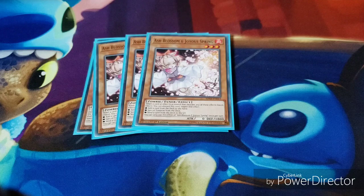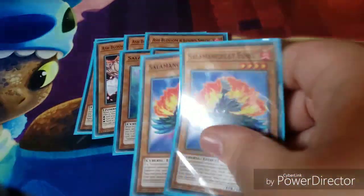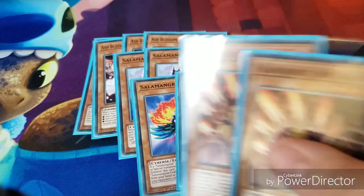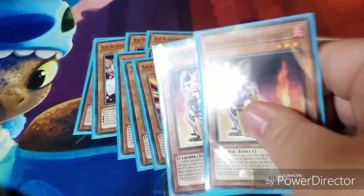Then the two-ofs: we have two Salamangreat Foxies, two Salamangreat Fowls, and two Salamangreat Jack-a-Jaguars.